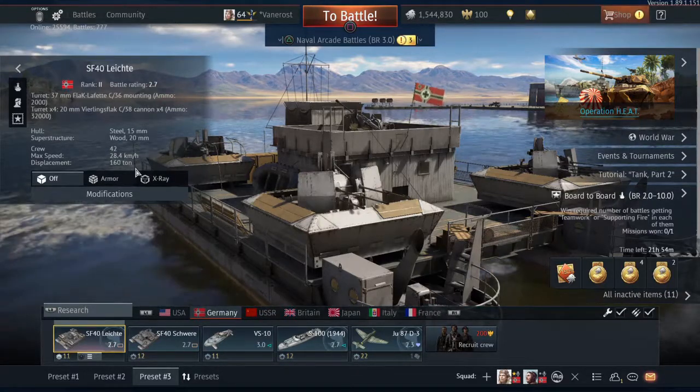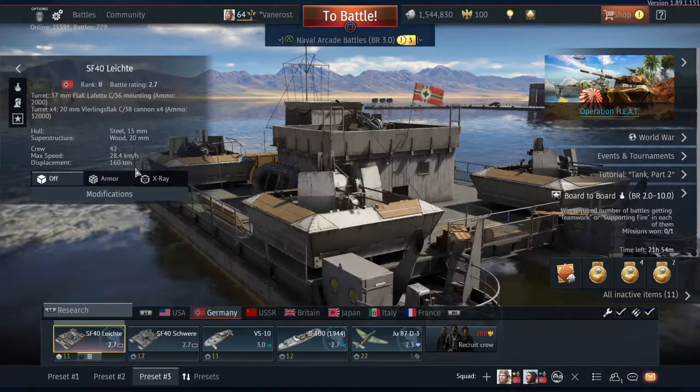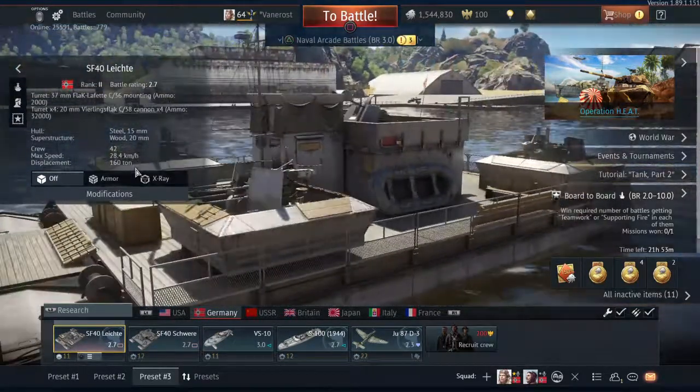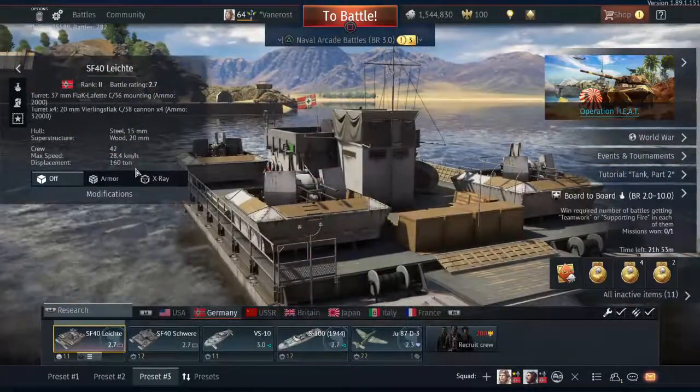It's a heap of fun to play too. The downside is it is so slow — you will hate your life when you play this thing. Even maxed out, the fastest I went was 28 km/h, and this is an aced ship. The max speed I could get out of it was 28 kilometers per hour, so it is really slow.